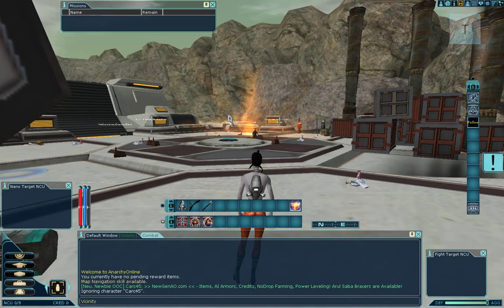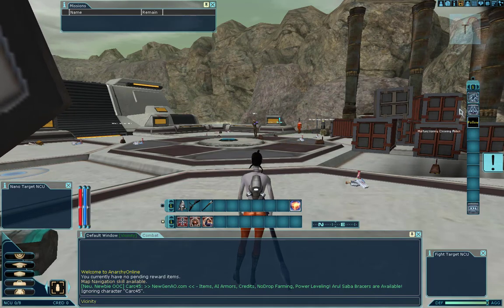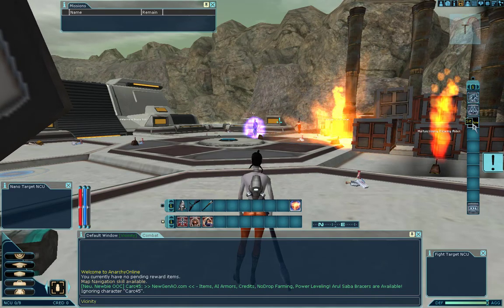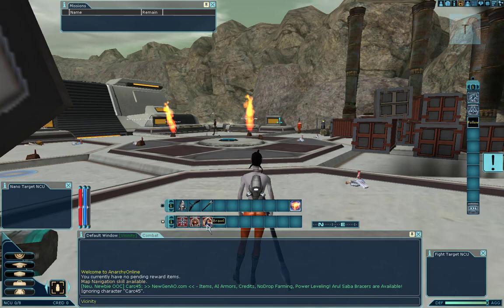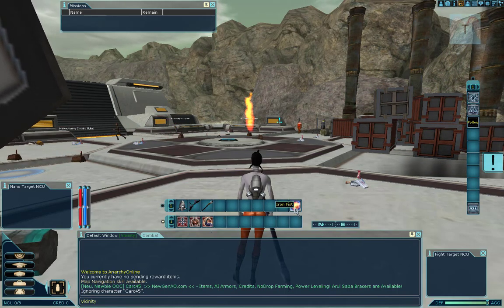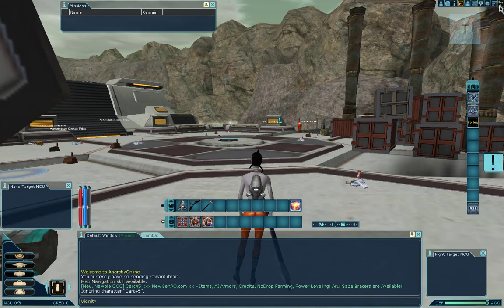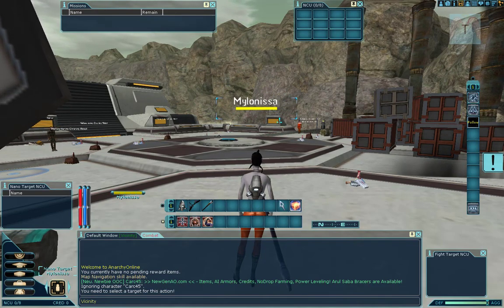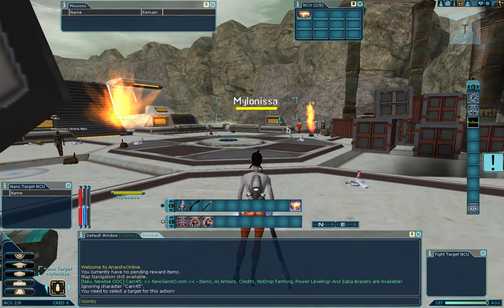Before we begin, let's make sure we have a weapon equipped and our UI set up. I have it arranged so that bars that can't be moved are on one side, with run/walk, sit/stand toggle, follow button, and exit button over on the side. I have some combat stuff on this bar, and my one nano - the Iron Fist buff - is there as well.